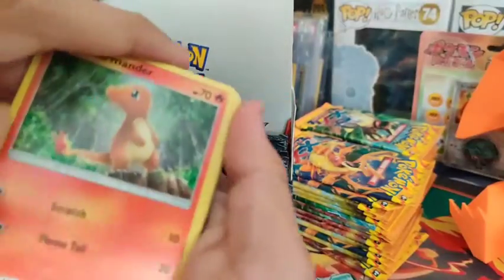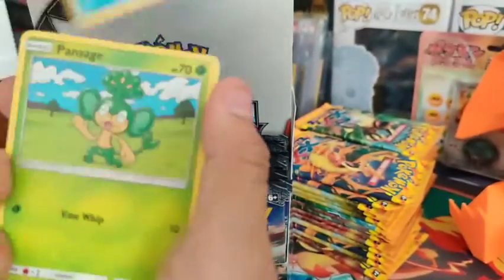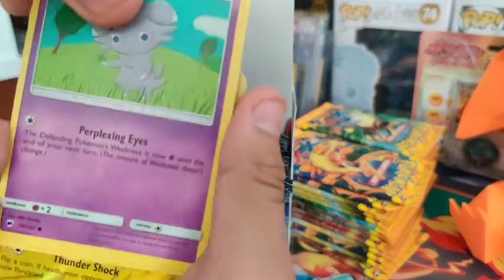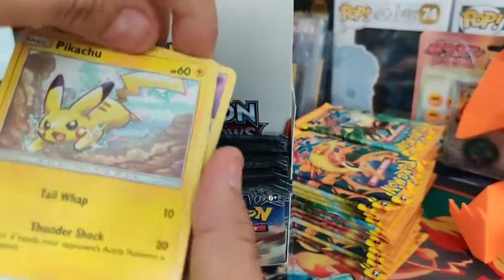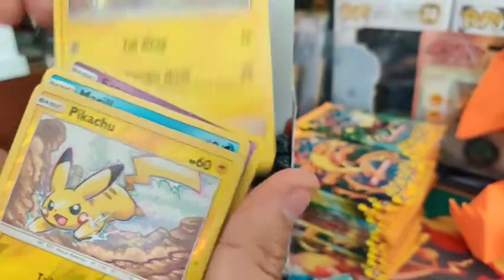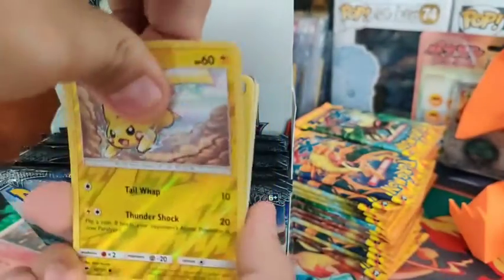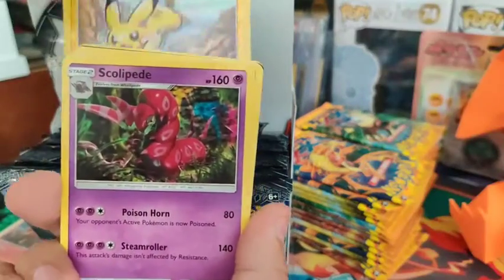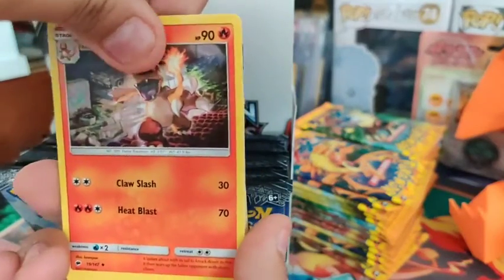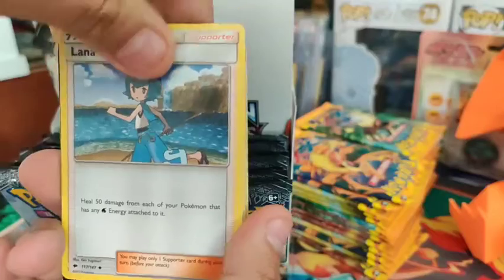Did I buy some of the worst packs in the history of packs? Got our fourth Pikachu - so we already got a playset of Pikachu - and another Pikachu. The reverse - come on, GX. No. Got the Electric Energy, Charmeleon, Fermenting Spray, Milana.